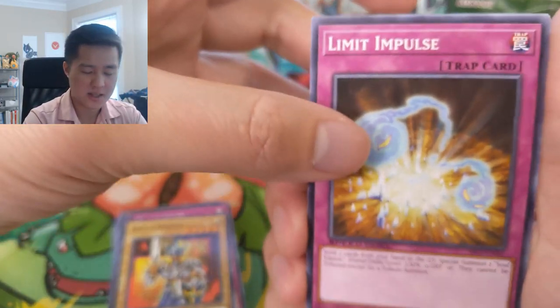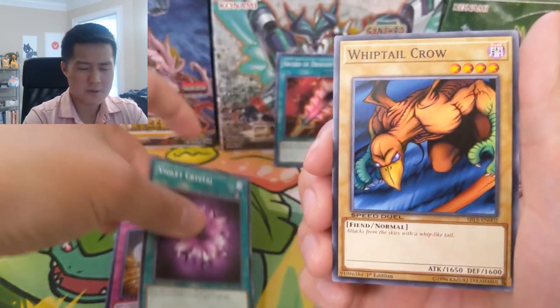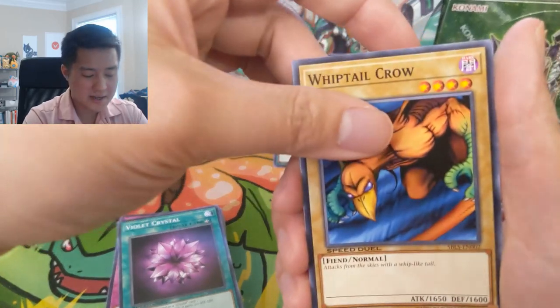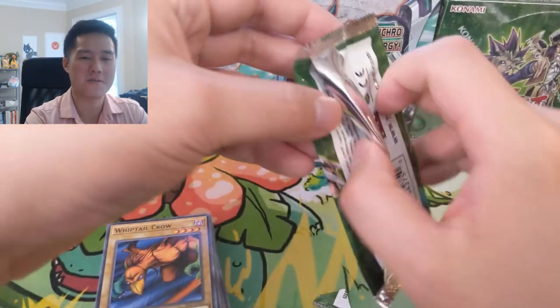Since I had the Kaiba deck I did have access to Change of Heart and Soul Exchange. Change of Heart was just the most broken thing — like, here's my Blue Eyes, let me attack you for a bunch, then take your Blue Eyes and turn it into a Summon Skull and attack you again.